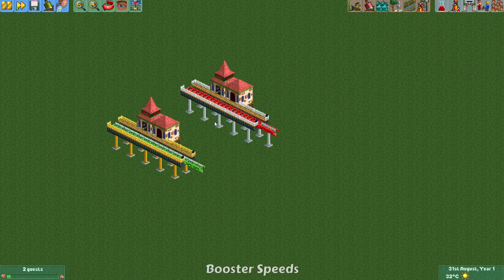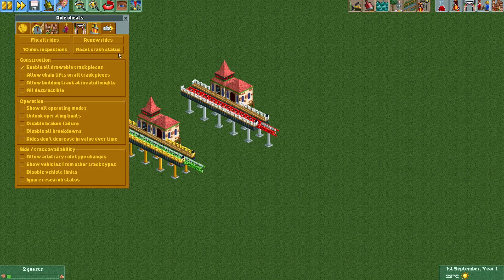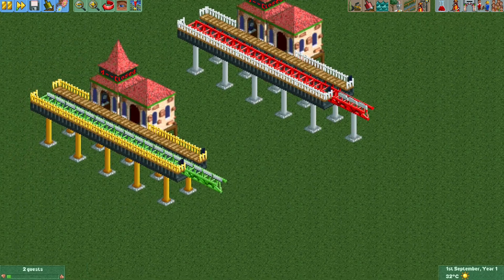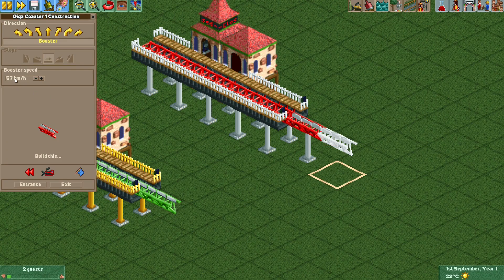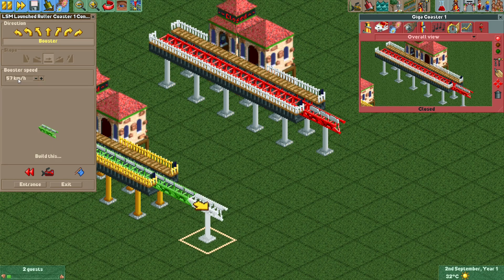There's also a small difference in booster speeds. With the cheat enabled to show boosters on the Giga coaster, you can see they were really overpowered — you could set them up to 215 kilometers per hour. For the LSM launch coaster the maximum booster speed is lower at 107 kilometers per hour, which is more in line with most other coaster types in the game.